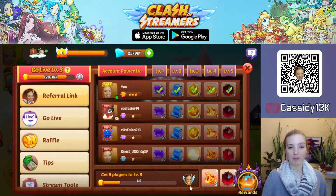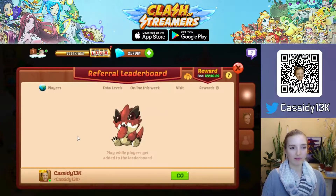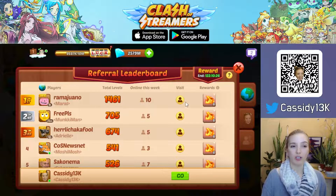To open the referral leaderboard, just tap the VS icon in the bottom corner and you will be able to see the total levels and online players you have referred this week.